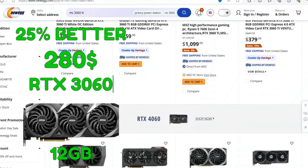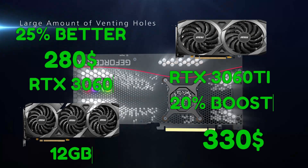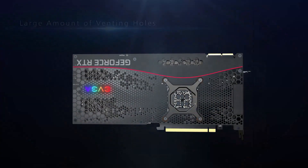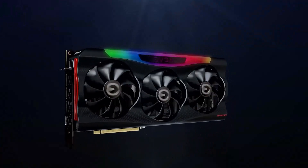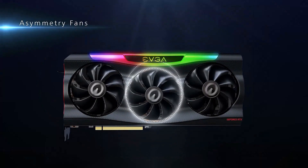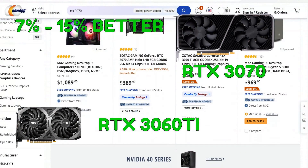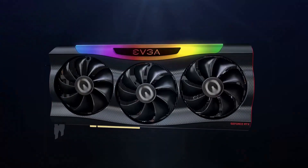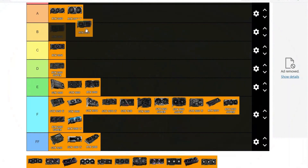If you are willing to spend $330, you can get the Ti version, which is another 20% boost over the normal 3060. I would rank the 3060 at A tier, just because it has 12GB of RAM and you might need that, but it's quite a bit slower. And because of that, I will put the 3060 Ti as well in the A spot, just because it has quite a bit of performance. Now the RTX 3070 — it's 7 to 15% faster, but it comes at a price tag of $370, which is not worth it when you consider it has less RAM as well. B tier.